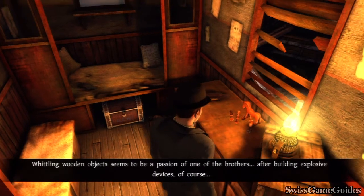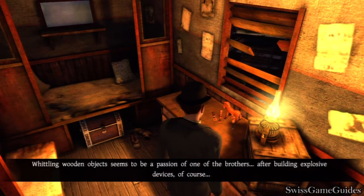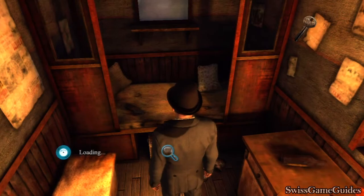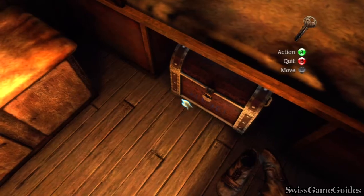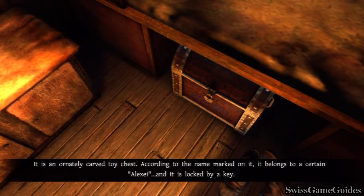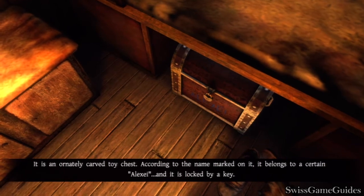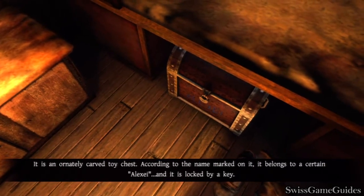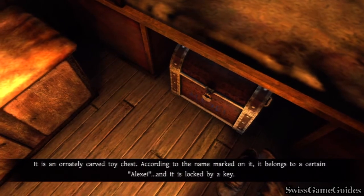Whittling wooden objects seems to be a passion of one of the brothers — after building explosive devices, of course. It's an ornately carved toy chest. According to the name marked on it, it belongs to a certain Alexei. And it's locked by a key.